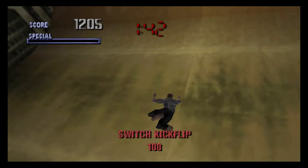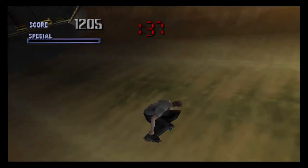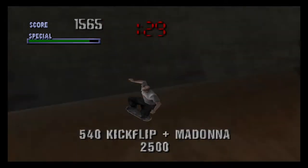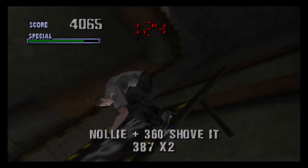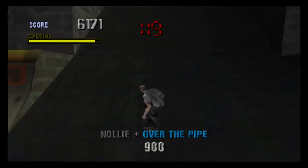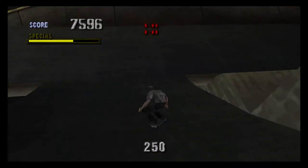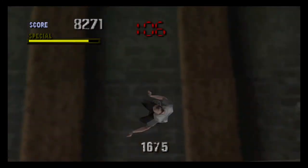Let's start by trying to get a good score going. That wasn't what I meant to do — I meant to do a lip trick there. But you can do lip tricks in this, can't you? I think you can. If we get a special up, then we can completely go miles away from the tape. Let's do a couple more tricks. Yes! We got the hidden tape! At last!